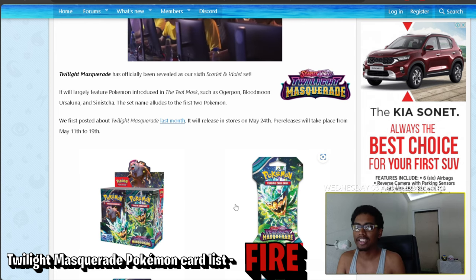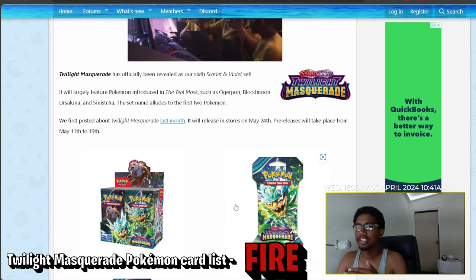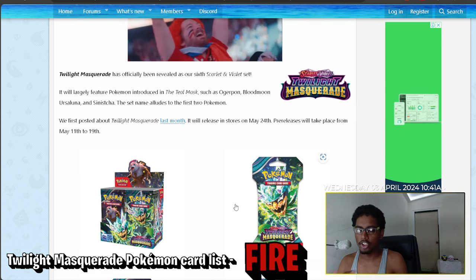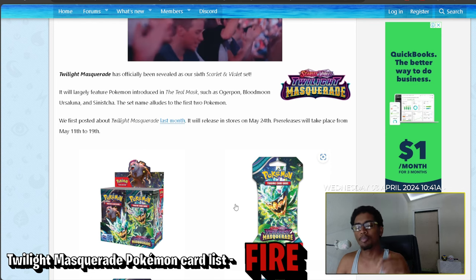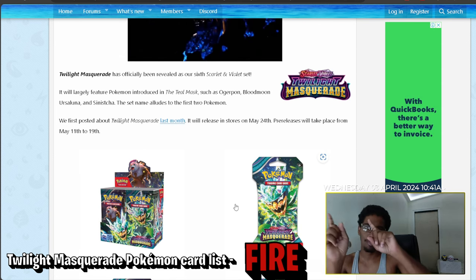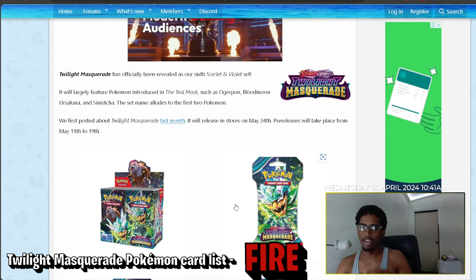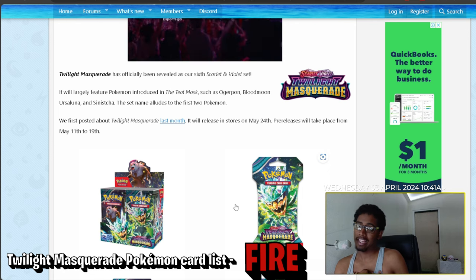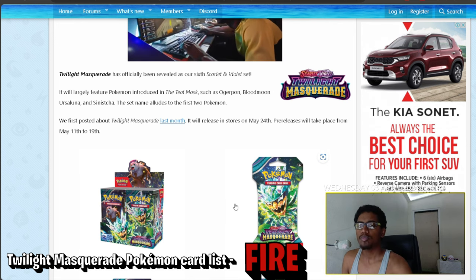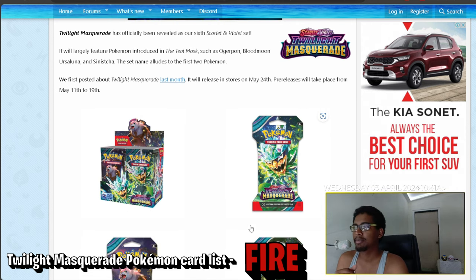Today we're going to be discussing the card list for Pokémon TCG Scarlet and Violet Twilight Masquerade. I'm going to do these in parts — grass, then fire, then electric, then water, etc. — so the video doesn't end up too long. Be sure to stay tuned for all the parts; I have them linked in the cards above, at the end of the video, and in the description. I'll use my limited knowledge of Pokémon TCG to explain the cards as best I can.